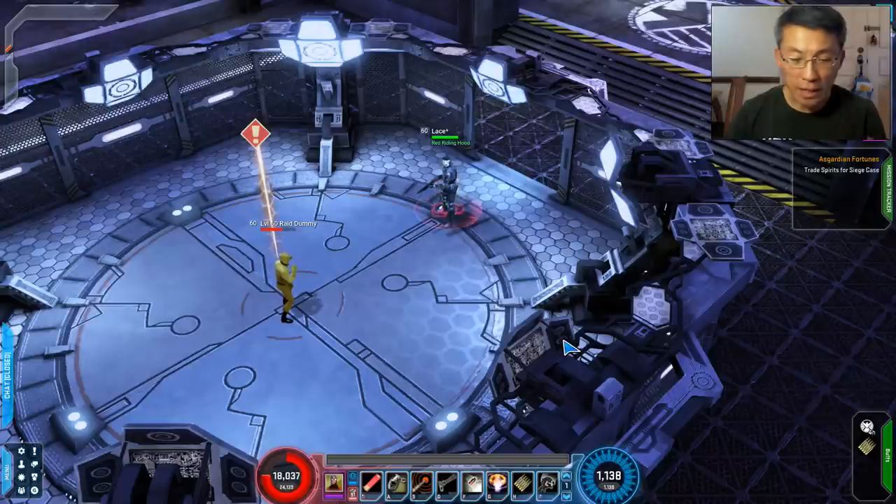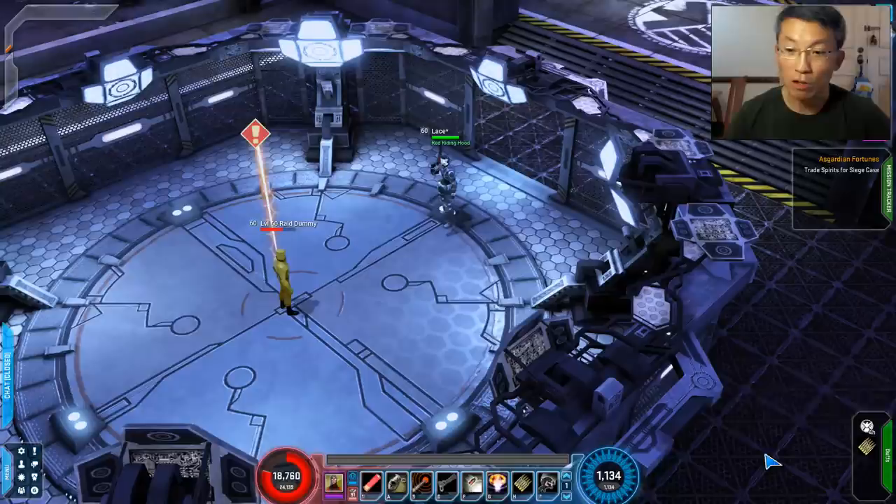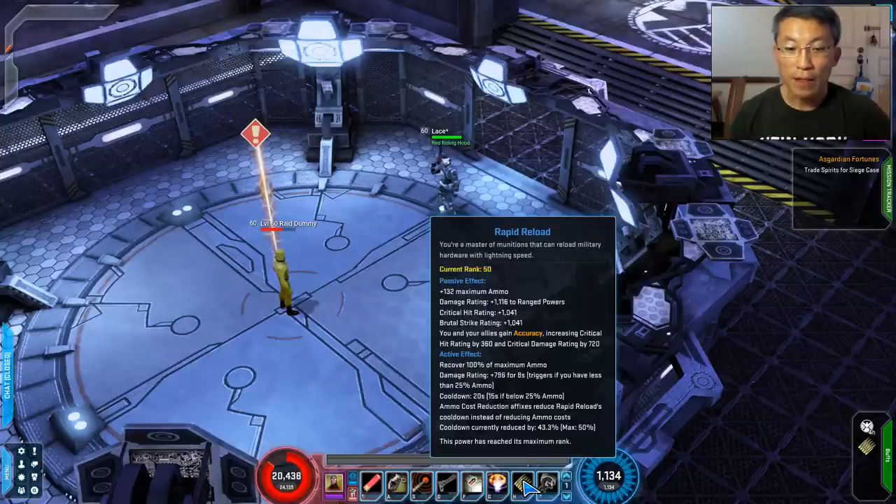If you try to mix anything else into the rotation — like openers — you're actually losing DPS because you're lengthening the rotation window and not fitting within the 8.5-second reload time window. That is very important.